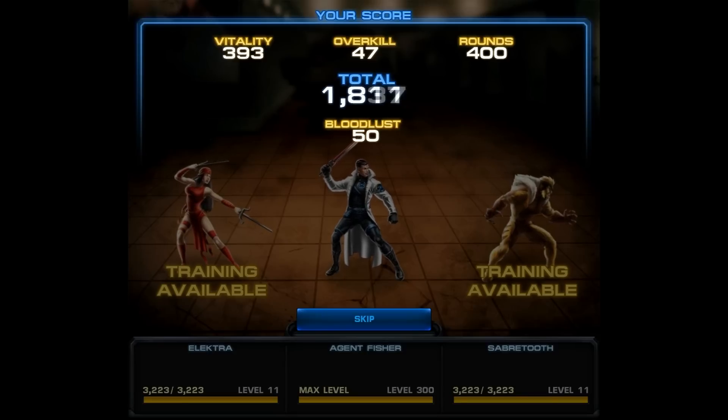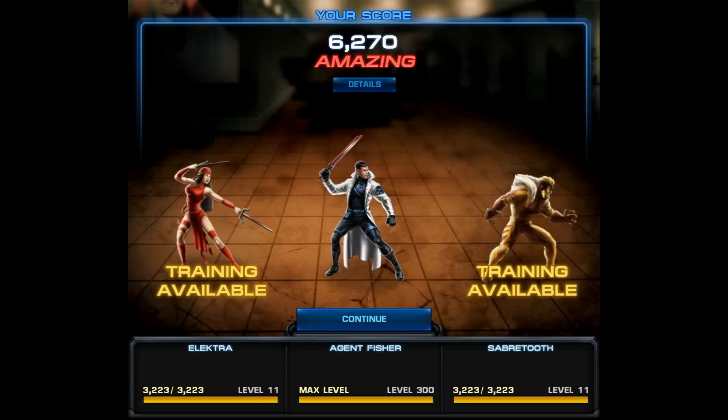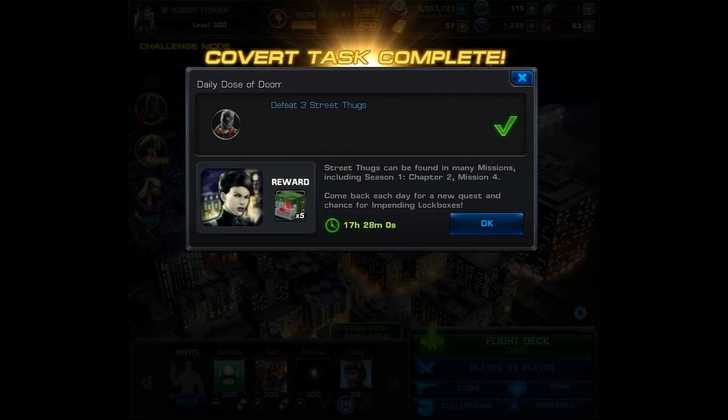Still, I hope you enjoyed the video and liked the setup portion — if you did, I can do this in future battles as well. And there we have it: the covert task is complete, Daily Dose of Doom number 8. I'm now up to 68 lockboxes — I don't know how many I'll need, but you want to get as many as possible, so make sure you log in every day and check out the daily video. That's going to be it for this one — thank you all for watching, and please like, comment, and subscribe. Until next time, good luck and take care.